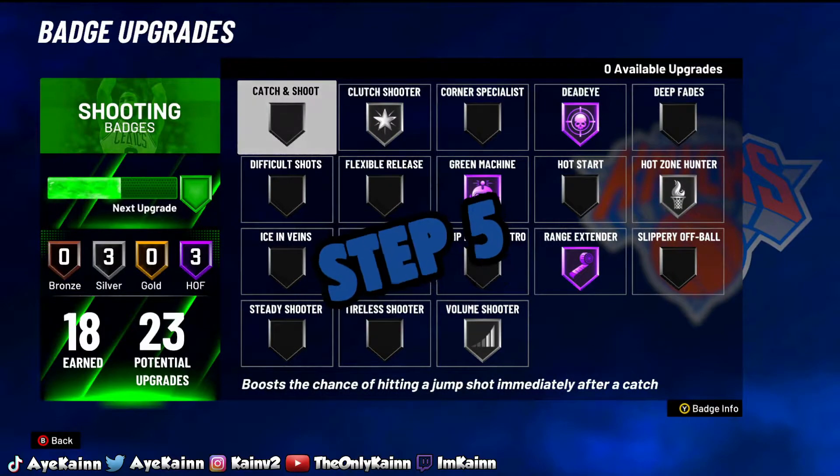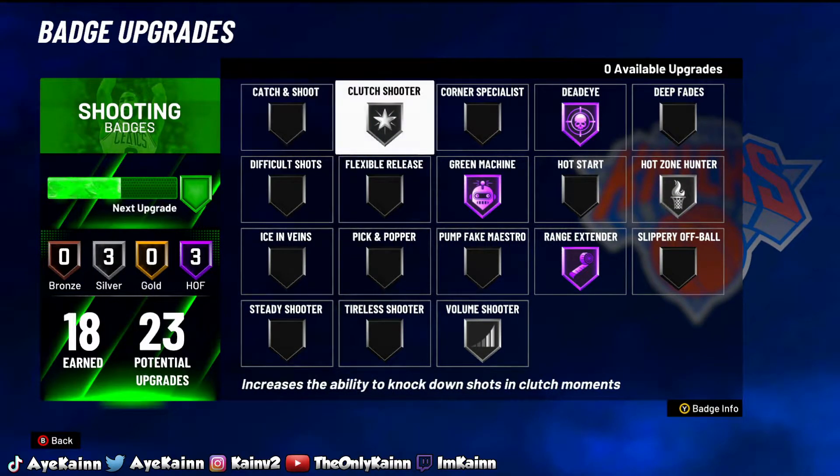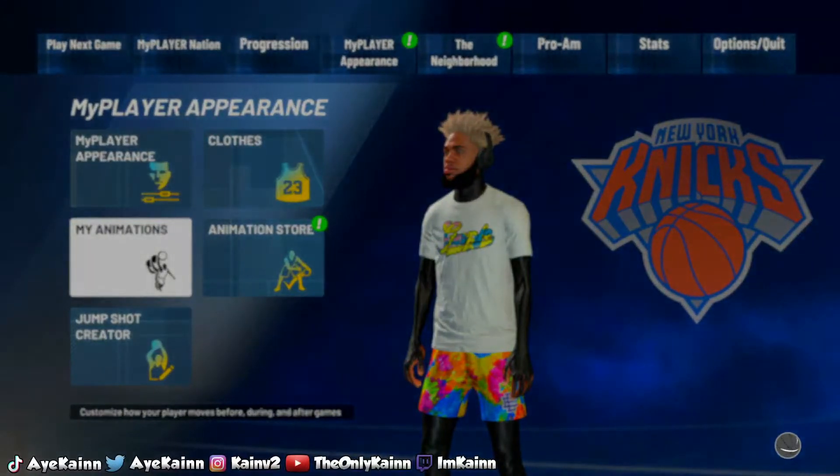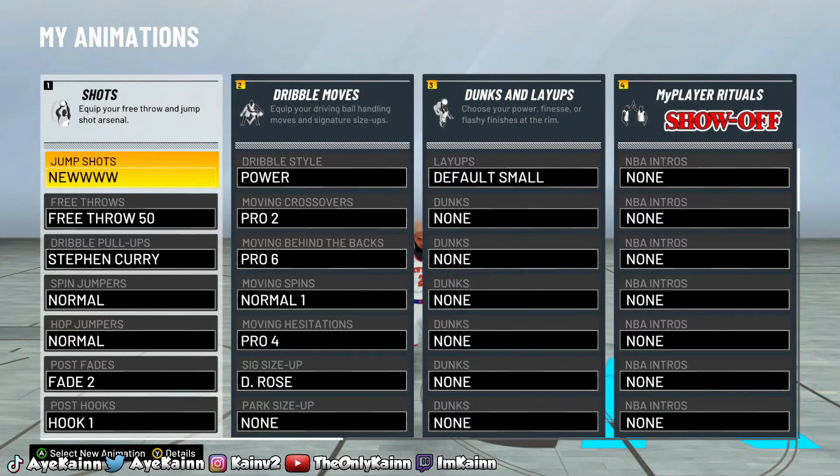Step five: I would recommend putting on these badges. Make sure you guys put on Hot Zone Hunter at Hall of Fame level. As you can see, I do not have my shooting badges maxed. Put on Hot Zone Hunter Hall of Fame, and with those extra badge slots, go ahead and throw on Catch and Shoot as well. You can pause here if you want to look at my full shooting badge setup.